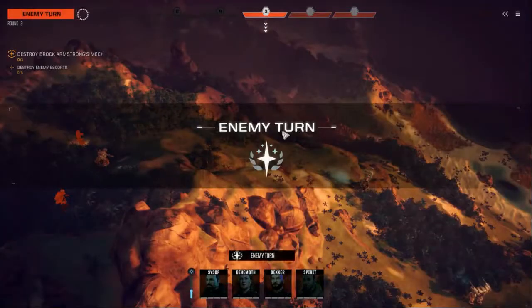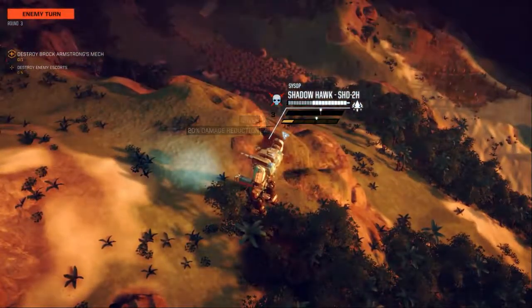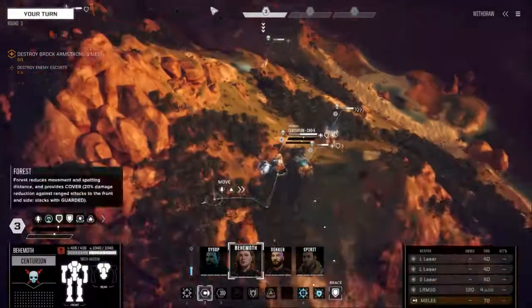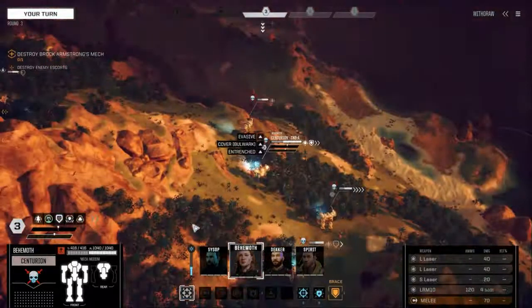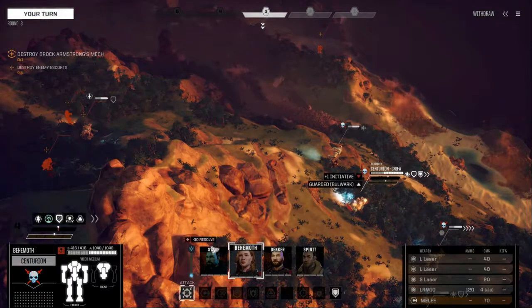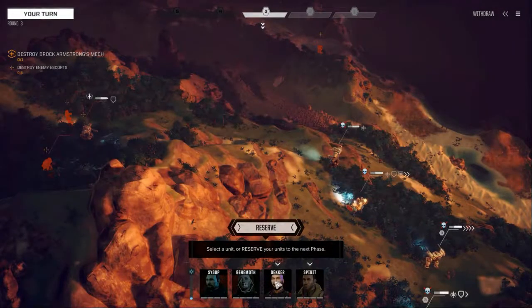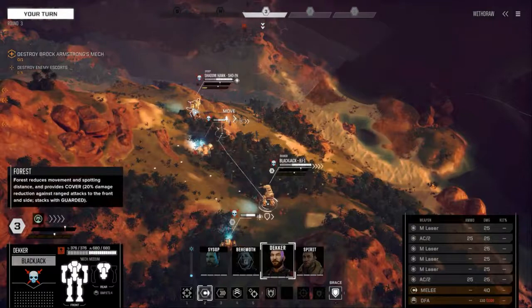That was terrible — you can see some of his armor fell off. Each one of my pilots has their own little personality. Some of these abilities take resolve, and resolve is built throughout the turns. The more resolve, the better — once you get to a certain level of resolve, everybody gets a boost to their attacks and defense. Depending on your pilot and how well they do, it will give you abilities too.